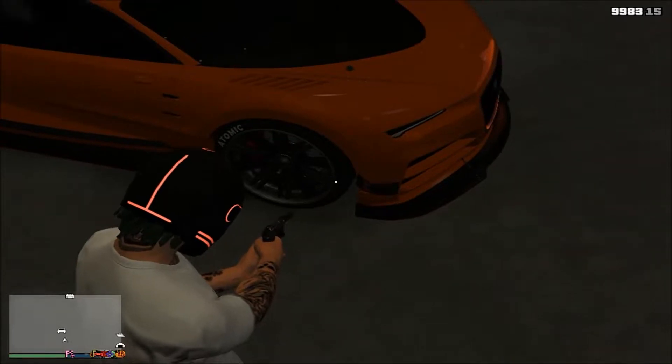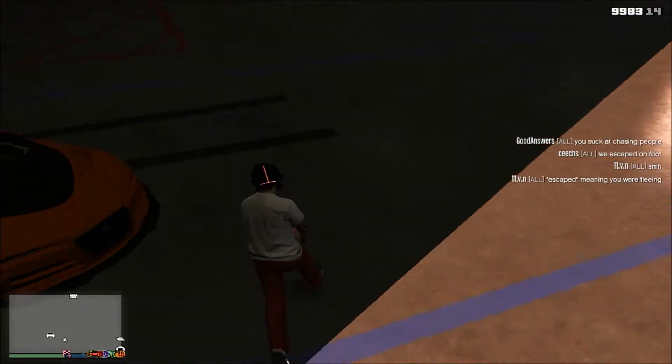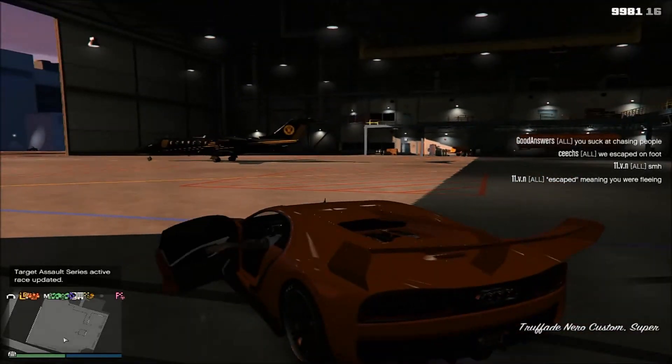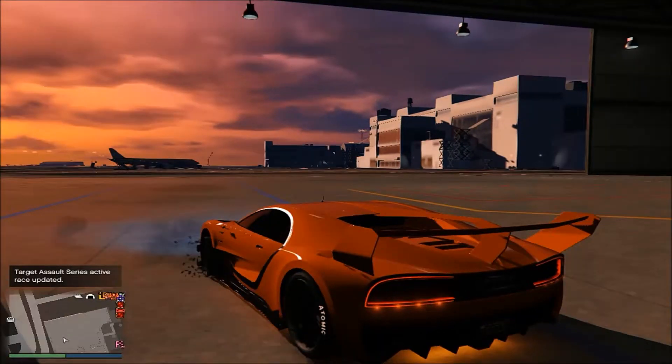I know it sounds crazy, but just do it — just pop out the front tires, drive the car until it's on its rims. The front tires are on rims and then you guys will be ready for the speed glitch.